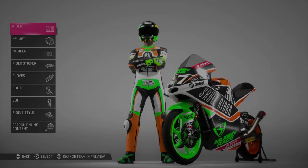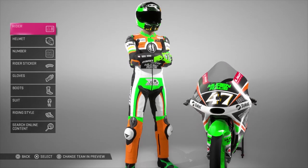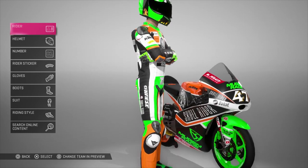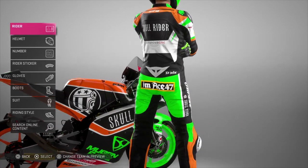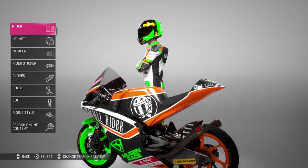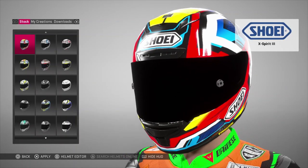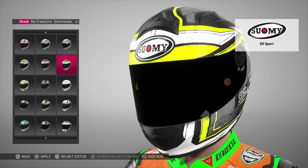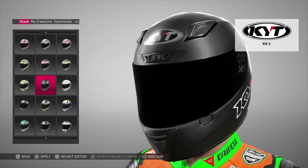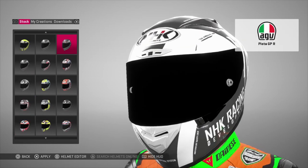Here we are in the customization suite. This is Dr. Ace in his racing form, currently with the Skull Tag riders. I'm number 47 — I had to pick 47 because the legendary Valentino Rossi takes 46. These are your preset helmets and there's quite a lot of them, which is great.